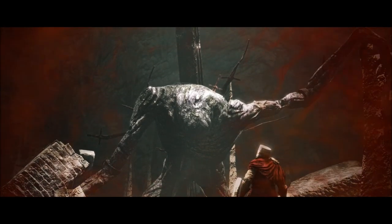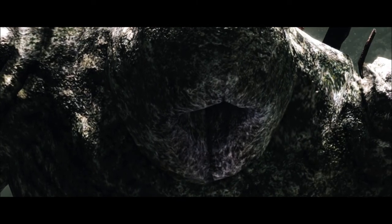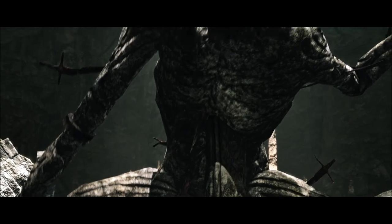Last Giant is this big old petrified looking tree thing. It kind of looks like it's grandad without any dentures in. It's fairly straightforward for a first boss — it's got a few little tricky attacks, but as long as you're on top of it, it's not too bad.